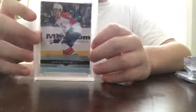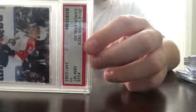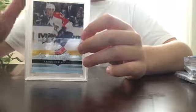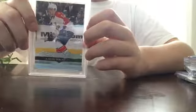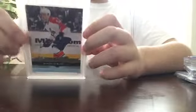Then we got an Aaron Ekblad Young Gun, graded PSA 10 — Gem Mint 10. I bought this in a lot: a PSA 10 Ekblad Young Gun, a Future Watch graded 9.5, and a Trilogy auto inscribed out of 49, graded BGS 9.5.